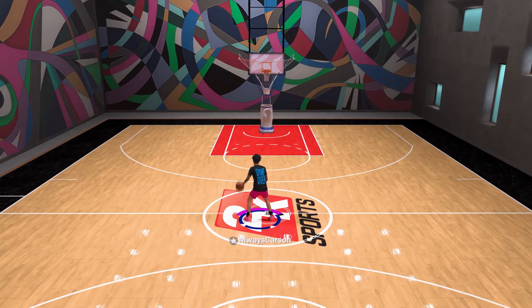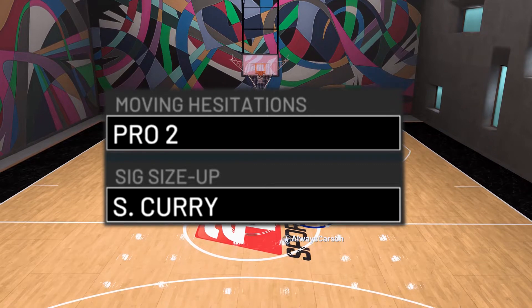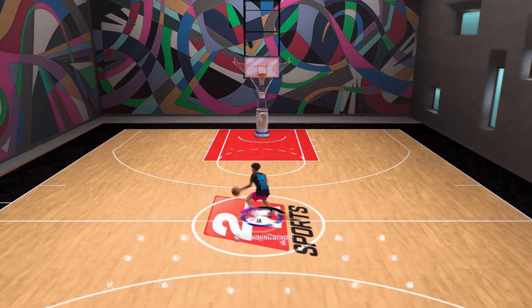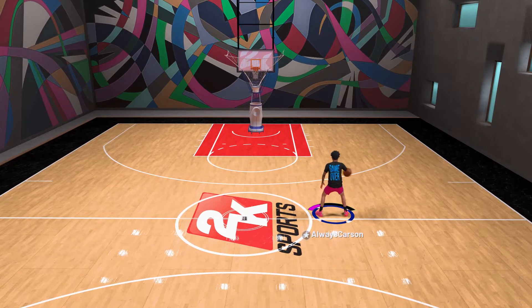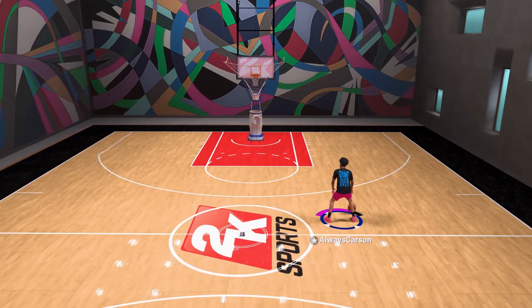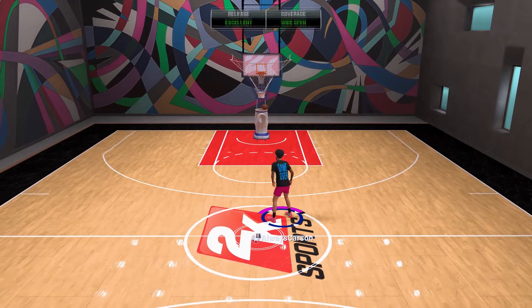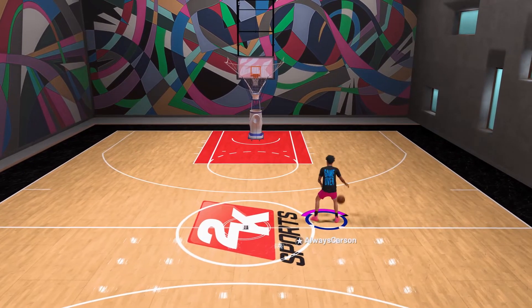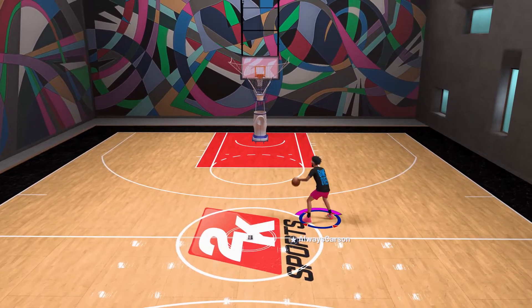Now moving on to two of the probably most important things on this list — my signature size up and my pro hesitation. For pro hesitation I use Pro 2, and my signature size up is Curry. The whole reason I use Curry signature size up is you get this little Curry slide. With the Pro 2 hesitation you can get a speed boost out of it, as you can see right here, and you're just gone. And once again, if you're using a screen, the Curry size up lets you fake them to the screen, go the other way — easy green every time.